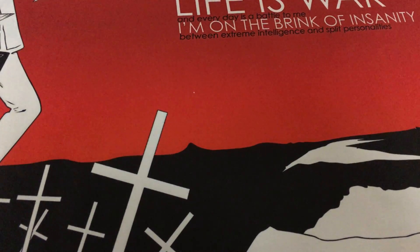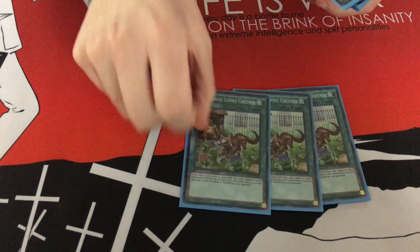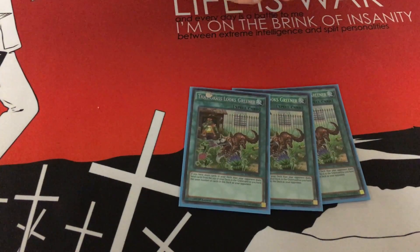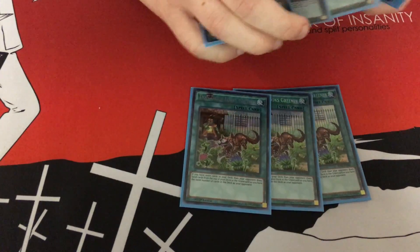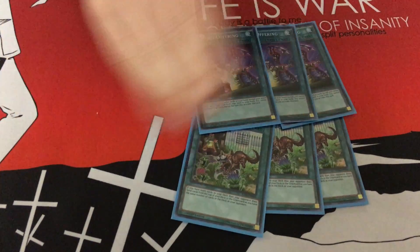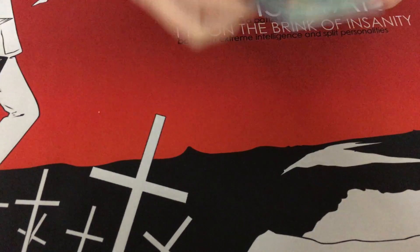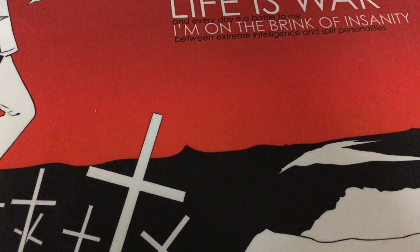Moving on to the spells. Literally the best card in the deck: Triple Grass is Greener. You pretty much run your 6 copies because you also run 3 Left Arm Offering — you want to see this card, you want to mill, you get everything. You get a bunch of pluses; that's all it is, is pluses. 2 Instant Fusion — you run Norden, so Instant Fusion is good for Rank 4 plays.